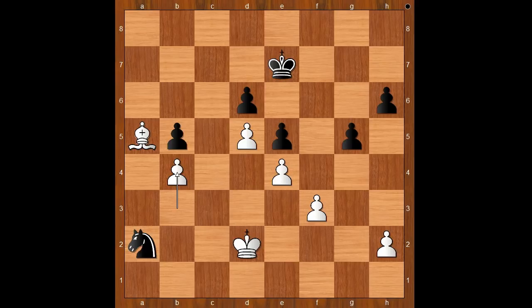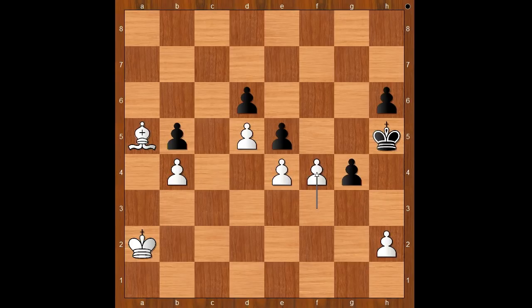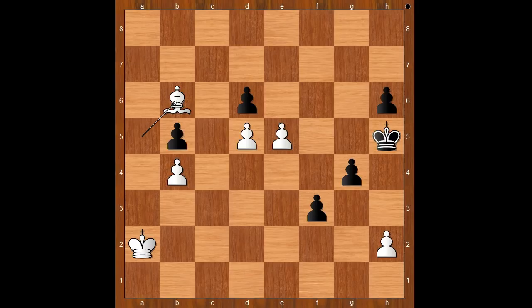For entertainment purposes, I will show you just one line. King to f6, king to c2, king to g6, king to b2, king to h5, king takes knight, g4, f4, pawn takes pawn on f4, e5, f3, bishop to b3. If d takes on e5, d6, king to g6, d7, king to f7, pawn to d8 queen. And I guess we can stop here.